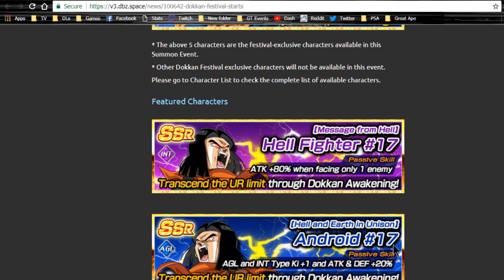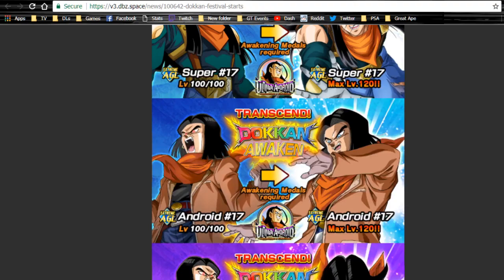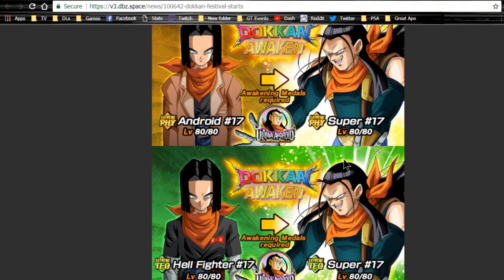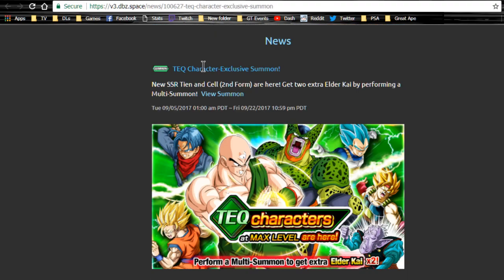There are also the two new 17s: Hellfire 17 and Android 17. Android 17 is semi-farmable, which is cool. Hellfire 17 is semi-farmable only with the card currently available, but luckily SR variants are on the banner so you can feed them into him. Both will doken awaken and the SR variants doken awaken into Super 17s, so you can raise the super tech of your Super 17. I did a full in-depth analysis on that as well.